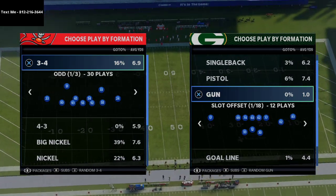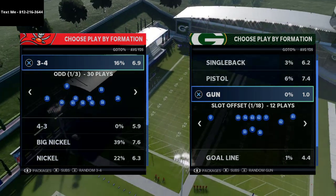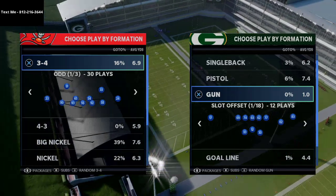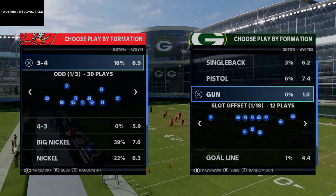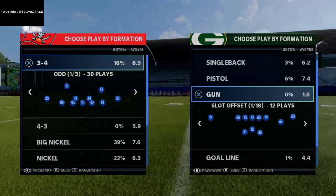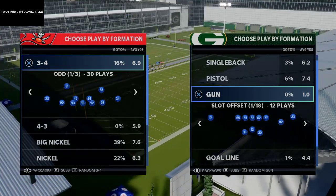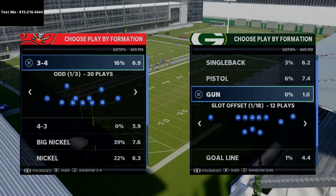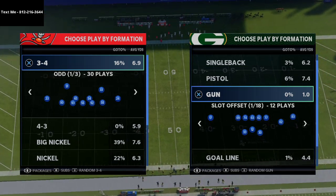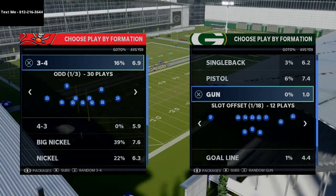I wanted to break down this route combination you can utilize out of Gun Two Back. What's really nice about Gun Two Back is that when people are running meta defenses like press man coverage, they can't press the running backs. When you have two running backs, it's really difficult for your opponent to key in on which one you're going to. This is a nice tactic especially against blitzing defenses, press man, or man-to-man blitz.